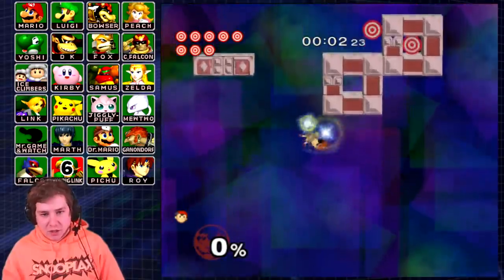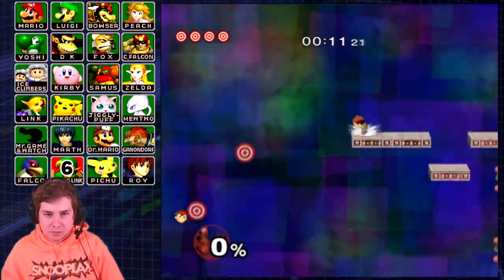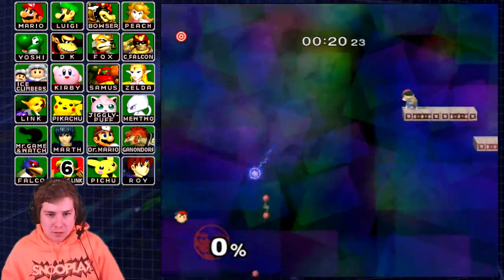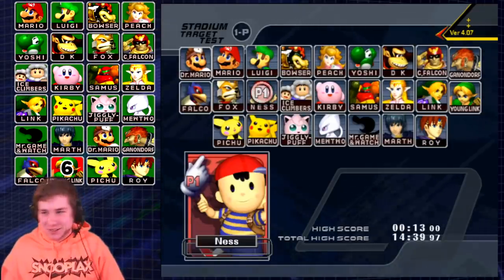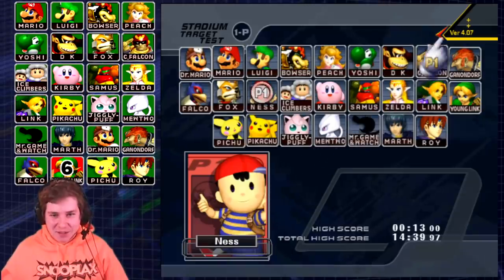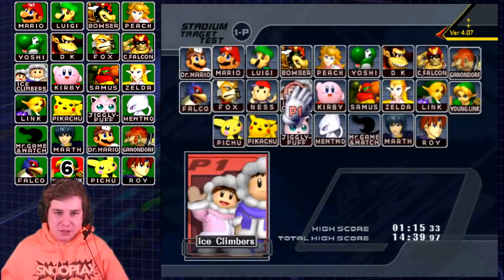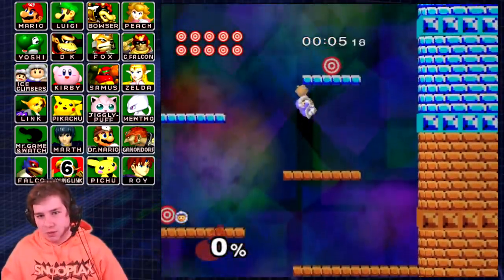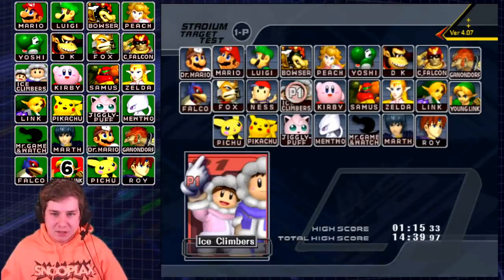That was honestly very insane — that's the fastest time I ever recorded one of these. Obviously still got to edit and stuff, but yeah, that one was a lot of fun. Ness is a pretty top tier character. Next episode is the Ice Climbers, and it's going to be a special episode because normally when you play the Ice Climbers course you only have one Ice Climber, so they have barely any Up B. I'm going to try the courses first with one Ice Climber, and if I can't do it then I'll try both. So next episode is going to have a totally different kind of chart. And Zelda is going to get a special episode too.